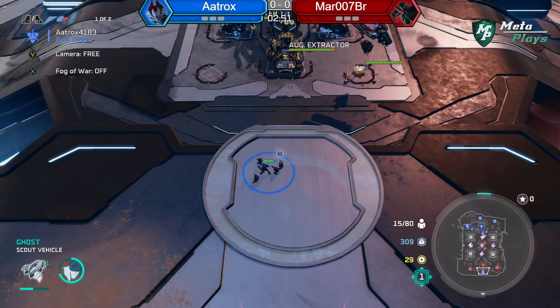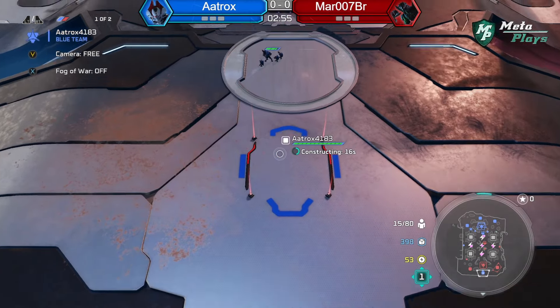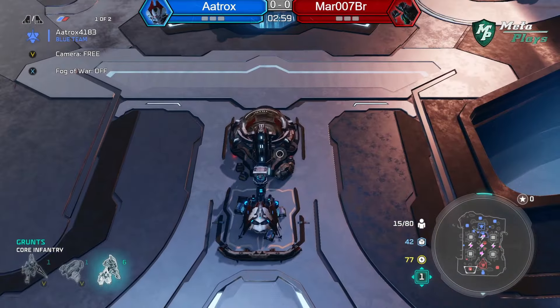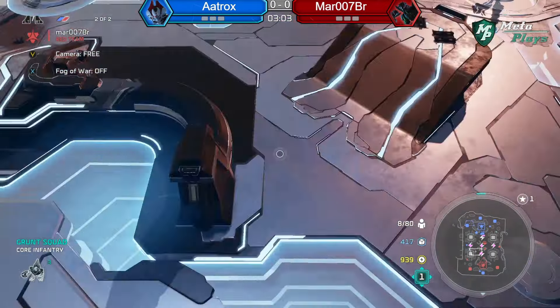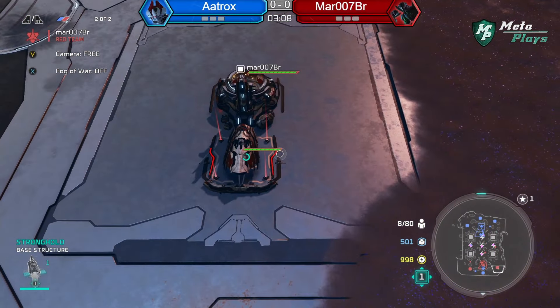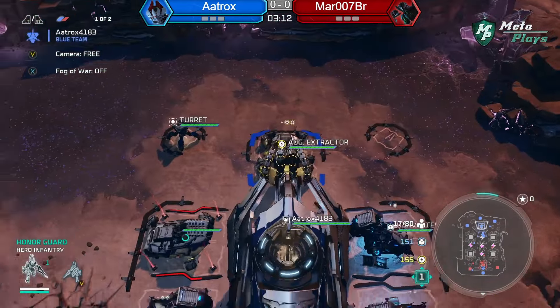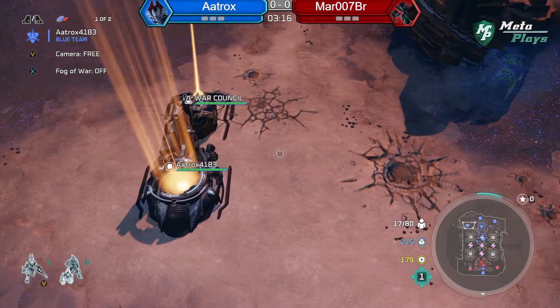That's rough. That could be Jump Pack Brutes and they can jump down from up there. That's gonna be a hard hitter, and that's not easy to destroy when it's on your side too. That's like one of the best ones to take because you have to walk your units in such a weird spot — if you only have JPBs you can jump back into the rest of the map.